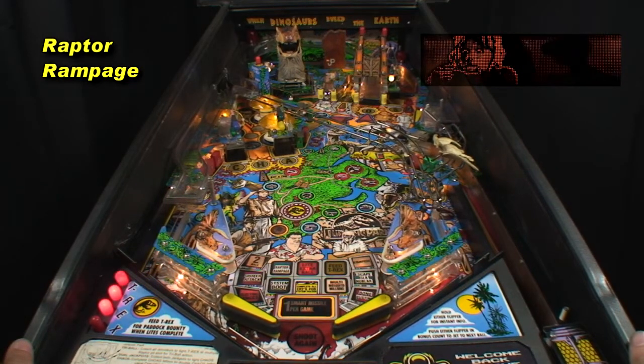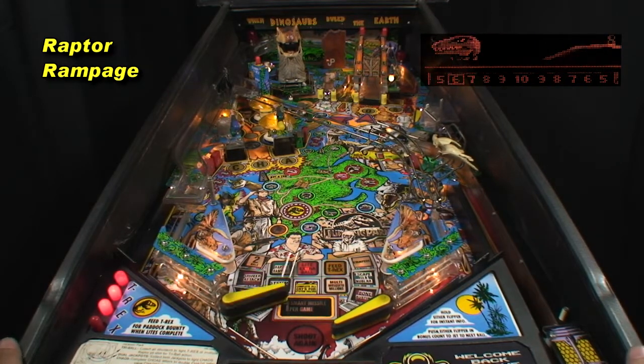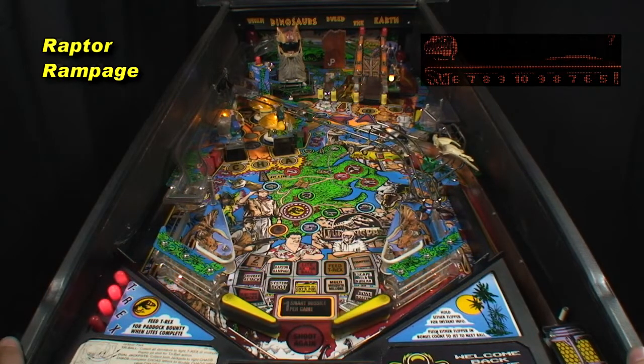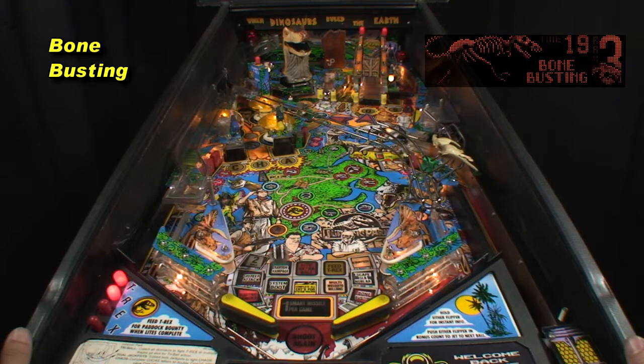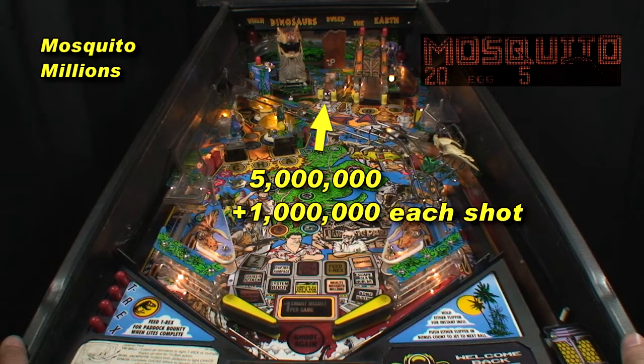Raptor Rampage: Within 20 seconds shoot the Raptor Pit for an indicated award between 5 and 10 million. Watch out for that kickback as the Ball Saver may be disabled. Shoot 3 ramps in 25 seconds for 20 million — the difficult ramp shot is tough to make repeatedly, making this a low scoring mode. Within 20 seconds shoot the Captive Ball for 5 million, increasing by 1 million for each shot. Not a very good scoring mode.